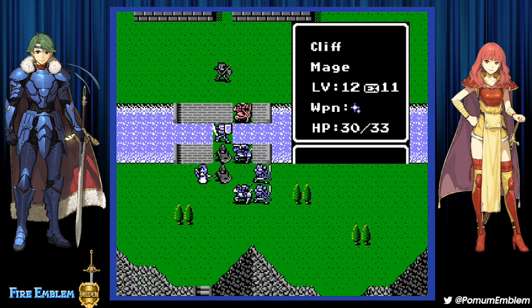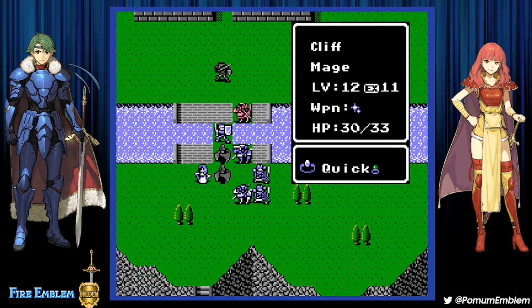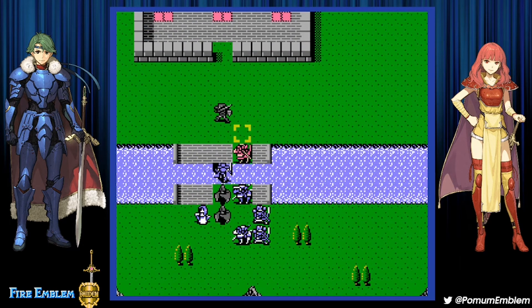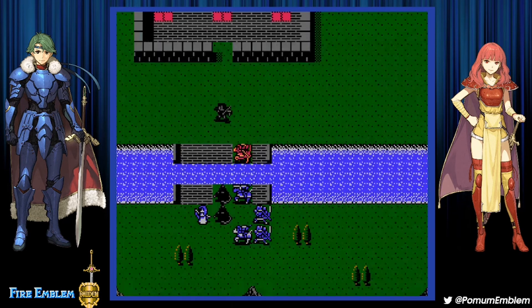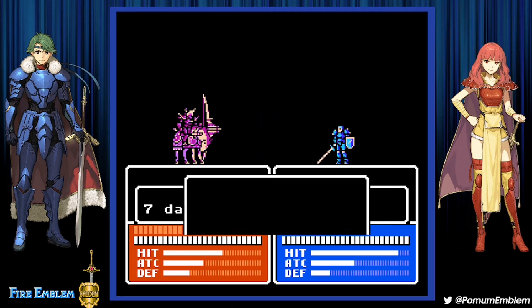Cliff can be promoted to sage. His defense is 12 without a shield, so it's looking like Cliff is going to be one of my tankier units — well over the base defense of a sage, I would assume. If sages have more than 12 defense naturally, then I have to change my opinion on the class.